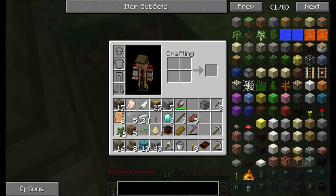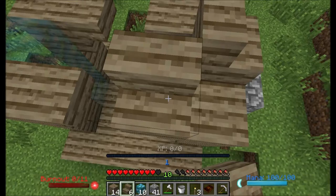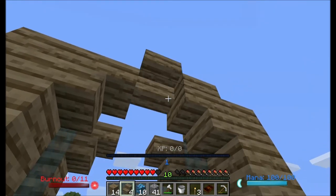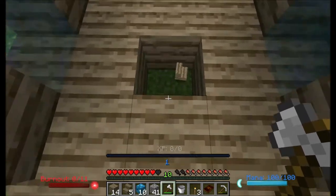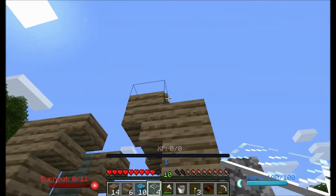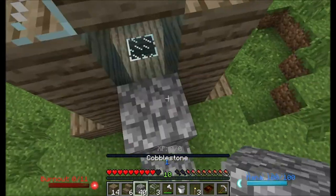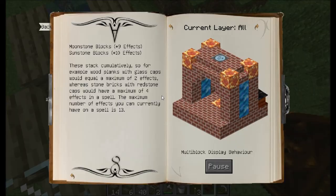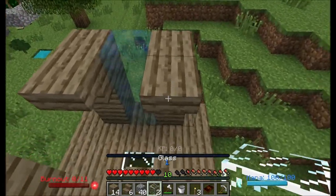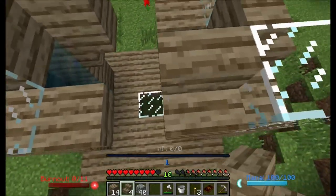Let's go ahead and get some cobblestone in our inventory and climb our way back up, and then we will place stairs. Glass is a really low-tier block. It's kind of like a dirt tier — it's not the absolute worst, because I think you can make it out of sandstone or wood planks. But we're making it out of witchwood, so we're not that broke. We have some wealth. After all, this is Ars Magica 2.